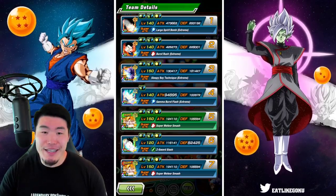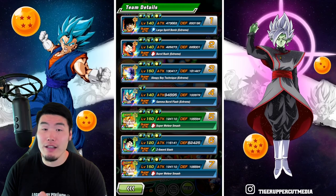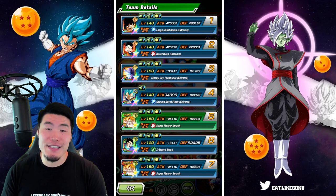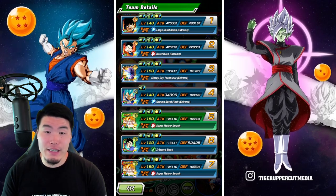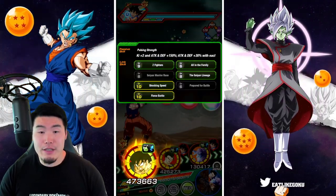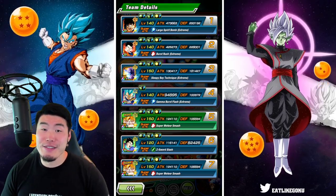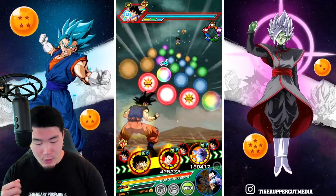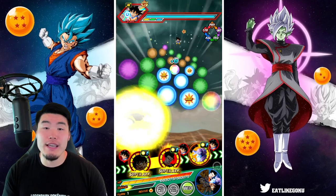Anyway, with that said, here's a quick look at the team. We are running a powerful comeback team led by the new LR Bird Coup. So we got the double LR Bird Coups along with the EZA Namek Goku, the STR Ultimate Gohan, LR Master Roshi, AGL Super Saiyan Blue Vegeta, and finally the TEQ Gohan slash Ultimate Gohan. On this first rotation, we have the Namek Goku linked up with the Ultimate Gohan, starting with 293,000 defense, which is pretty solid.